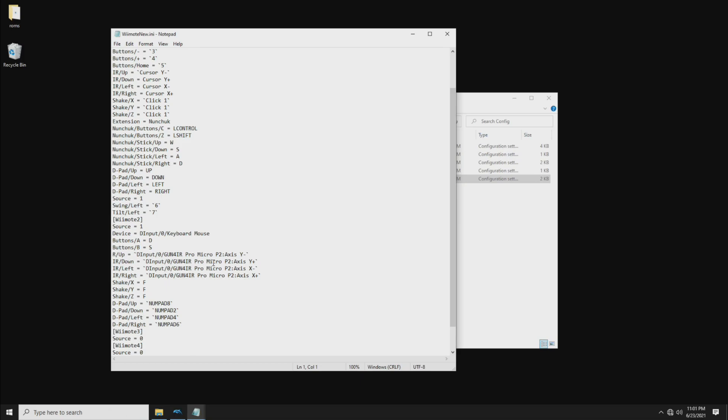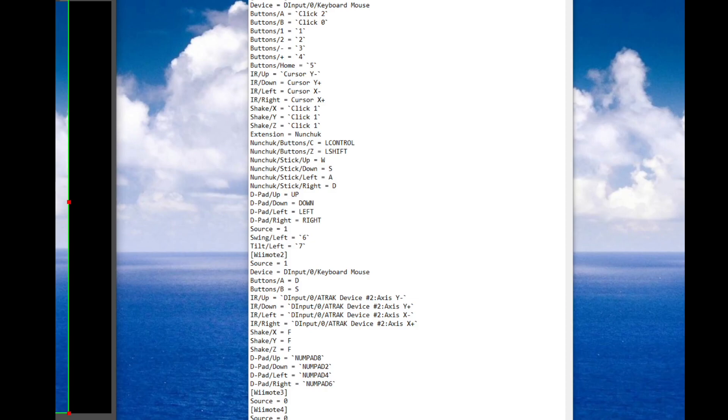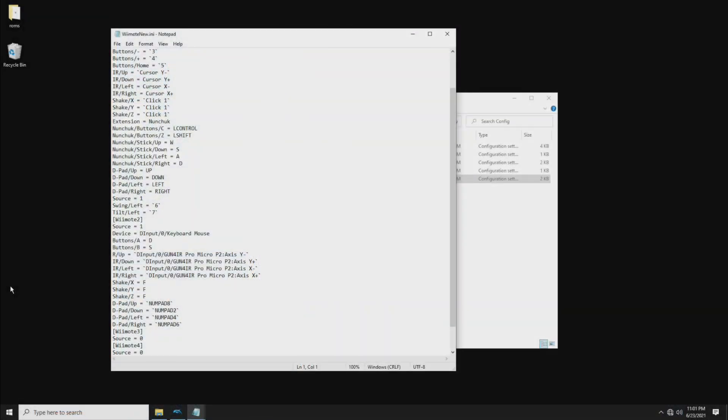We want to replace the AimTrack reference with — in my case — the GunforIR. Mine has been edited with GunforIR Pro Micro. All you're doing is replacing the AimTrack device number two with GunforIR Pro Micro P2. The beginning and ends of those lines haven't changed — it's DInput/0/[device name]:Axis Y-/Axis Y+/Axis X-/Axis X+. On those four lines 36, 37, 38, and 39, just change the middle section referring to the AimTrack device to whatever your actual player two gun is. Save that, and your GunforIR, Sinden, or whatever you have is all set up as your player two gun.